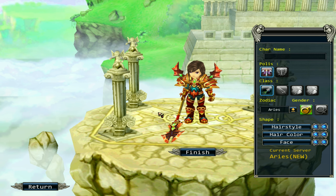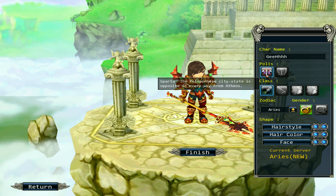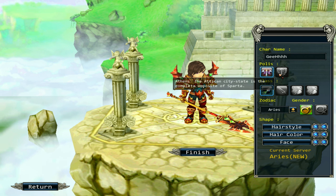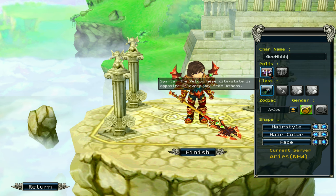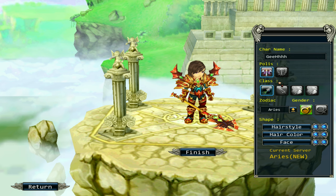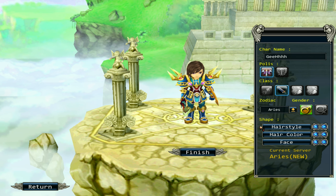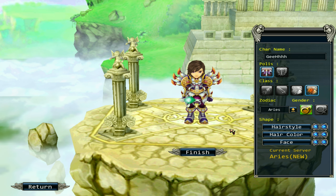Let's go play the game. Here's the character creation. First, let's name it. I think this option is the starting city - we can start in Athens or Sparta. We're gonna start in Sparta. Then the next thing we have here is the classes. We can be a champion, warrior, priest, and mage. We're gonna play as a mage.